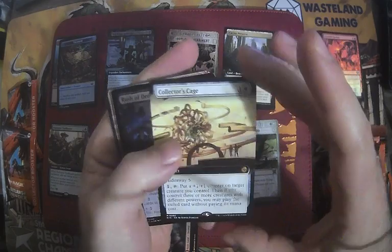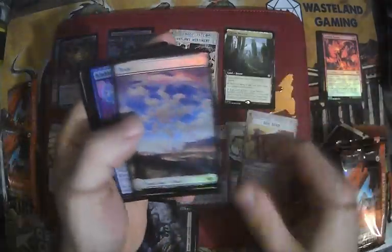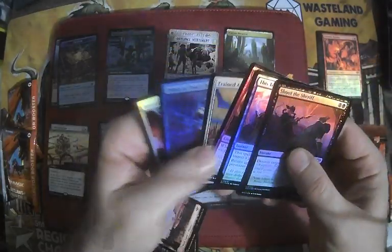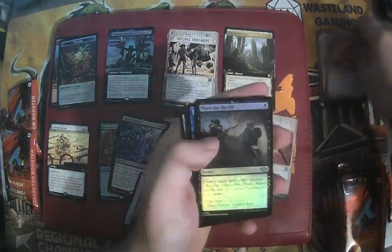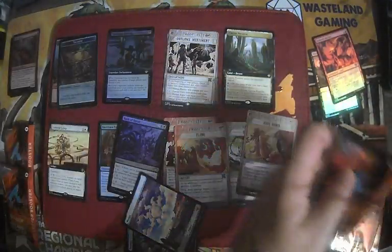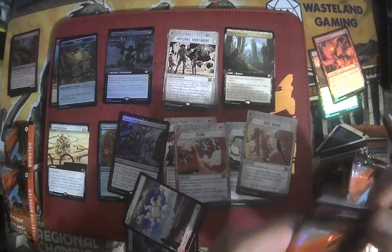Cactus Preserve. Collector's Cage — that's a good eight bucks. Rush of Dread. Fling. Ride Down. Flings. And then a Shoot the Sheriff cool foil. Making two piles for commons and uncommons I care about, and ones I don't over here by the wrappers. Two packs, one good hit — don't know about that second pack though.